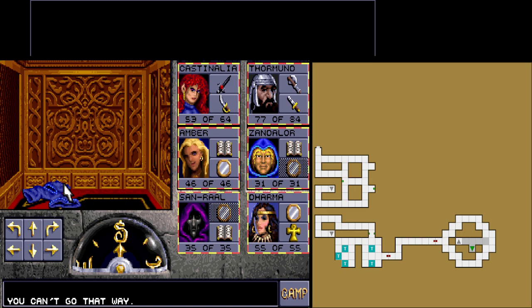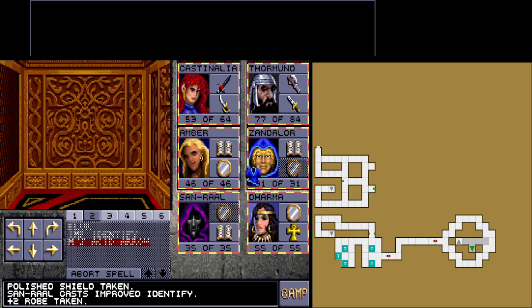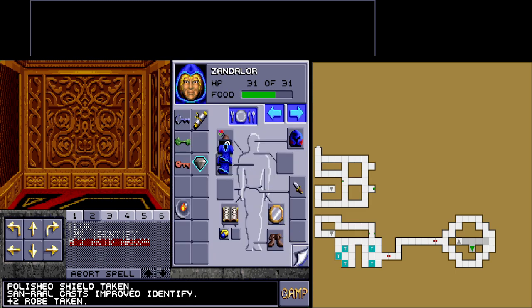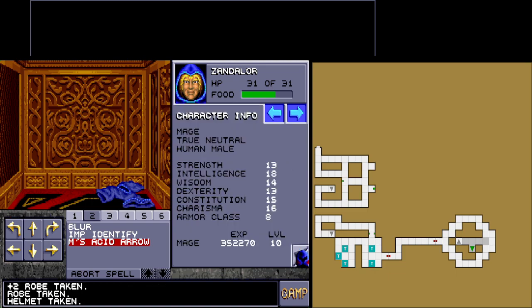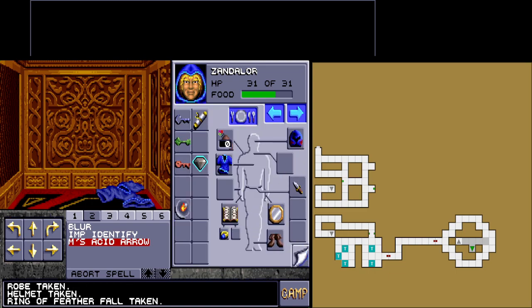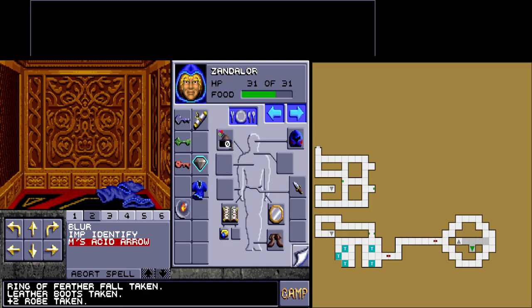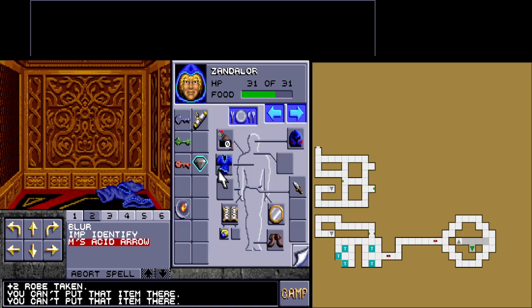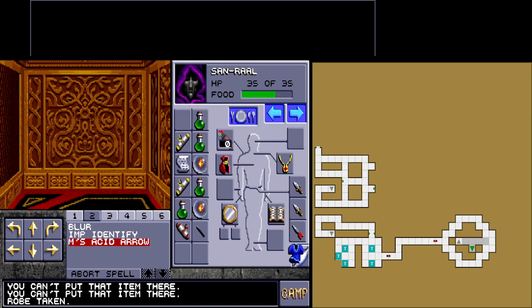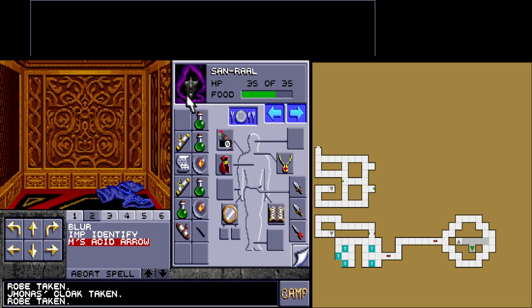There is a robe here. Let me use Improve Identify — this is a plus two robe. It goes to eight armor, so it's a plus one improvement overall. Actually, wait — this is a plus two robe that goes to plus ten. So it's a plus one robe. It does nothing for us particularly, so we don't care.